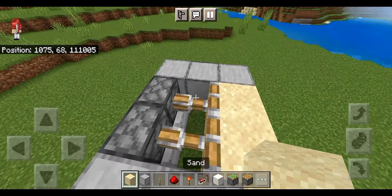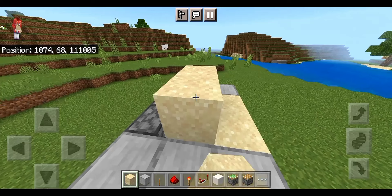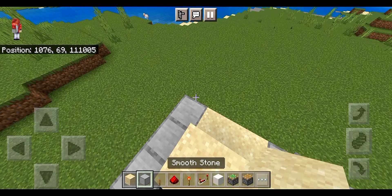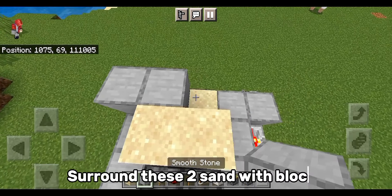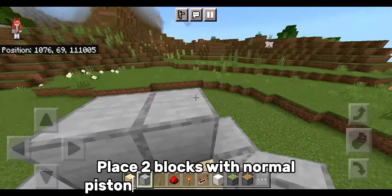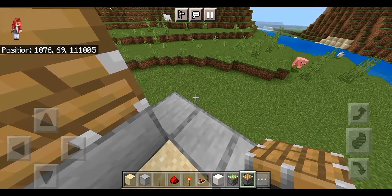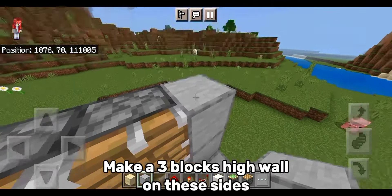Place sand here. Surround these two sand blocks with blocks. Place two blocks with normal pistons on top on this side. Make a three blocks high wall on these sides.